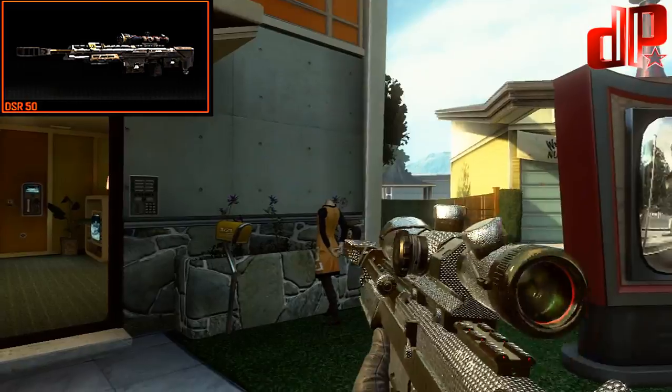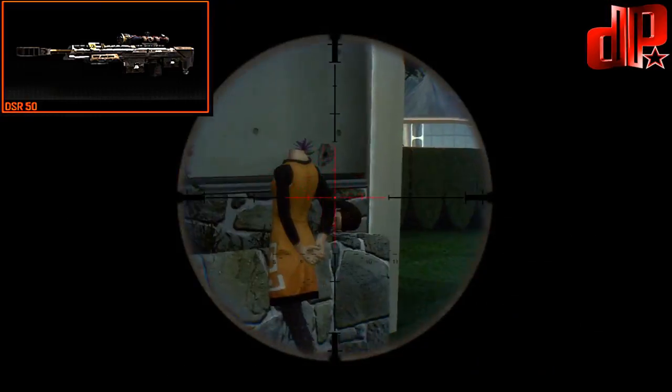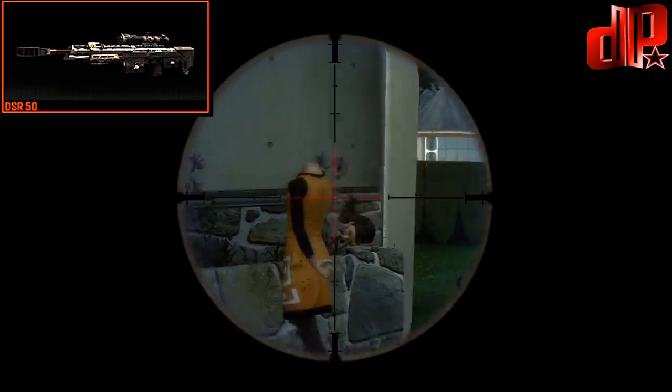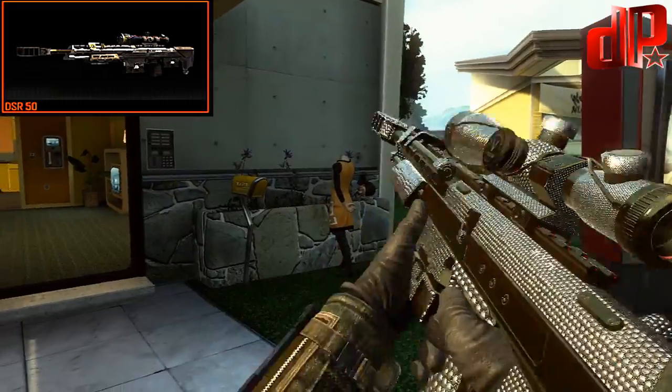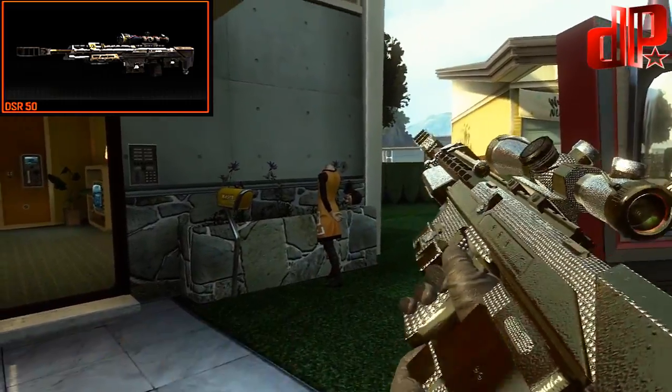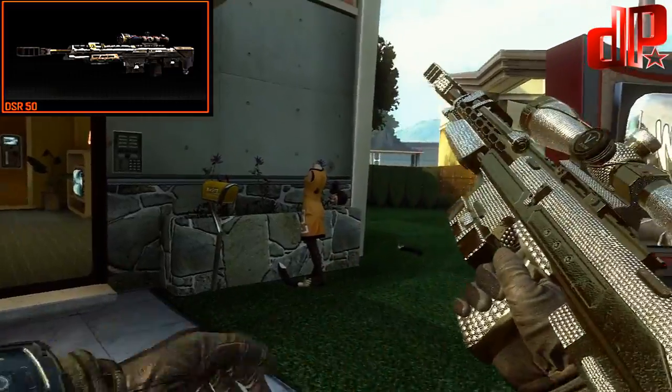Challenge 4 is to earn 5 double kill medals, and the last challenge is to get 10 bloodthirsty medals. After getting the 250 one shot one kills and completing the five challenges, you unlock gold camo for that gun. You'll need to repeat the 250 one shot one kills and the five challenges for all four sniper rifles to get diamond camo.